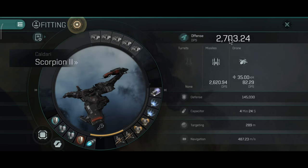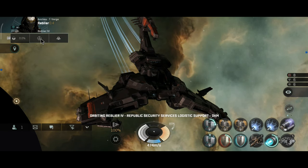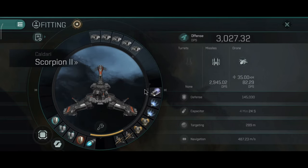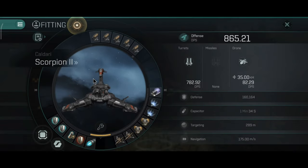With one ballistic control the DPS is 2,703 and with a second ballistic control it's 3,027 DPS. Damage application on battlecruisers and battleships should be really good with torpedoes.